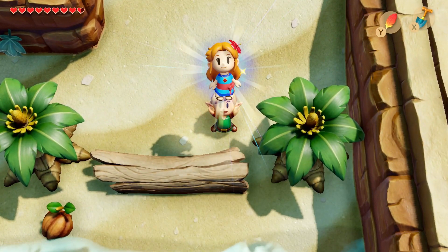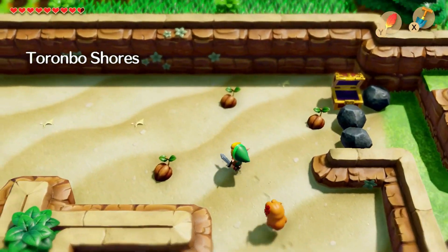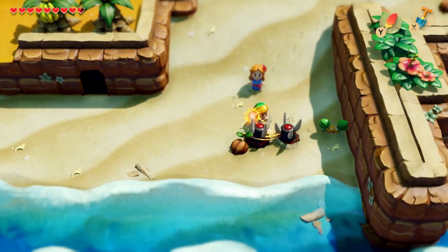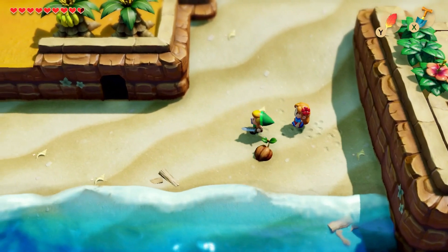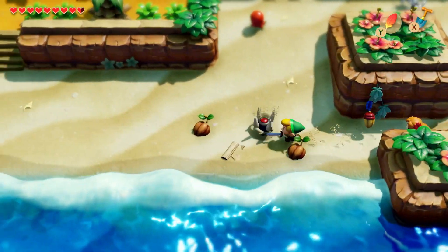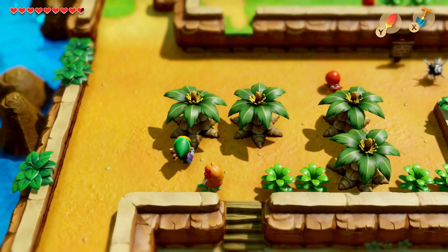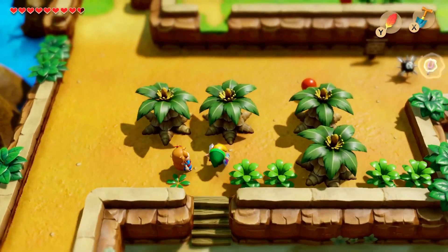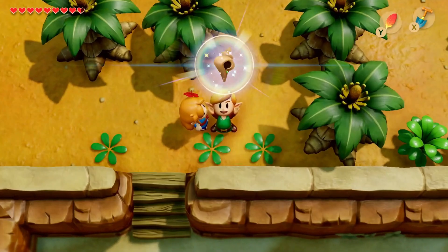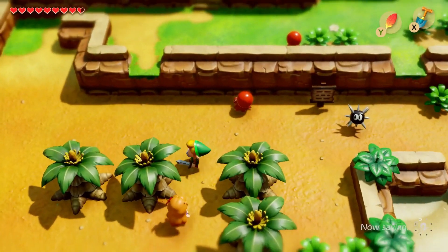Before we head back to the walrus though, there's a few little side things I want to do with Marin. They're not even required — they're just fun little Easter eggs, unless the music changes, which I think is kind of nice. Very upbeat. Noticeably, Marin can keep up with our Pegasus Boots, which I think is kind of cool. We can go all the way over here. Looks like we've got our seashell detector going off — I believe it's this tree. It's that one. There we go, let's grab that. I think that's the seashell we were looking for.